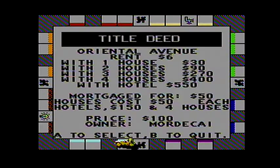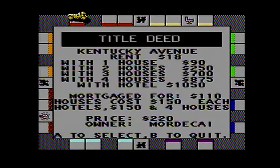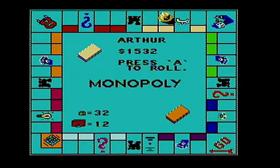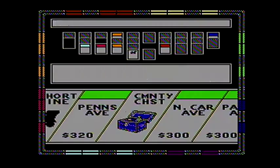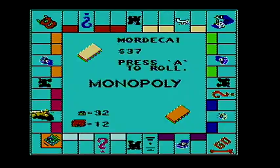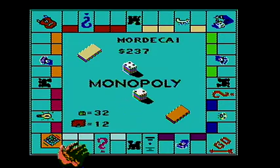$290, so we've passed. It's unmortgaged Indiana and St. Charles Place. The maximum amount of money that I can give Arthur is, I believe, $35.